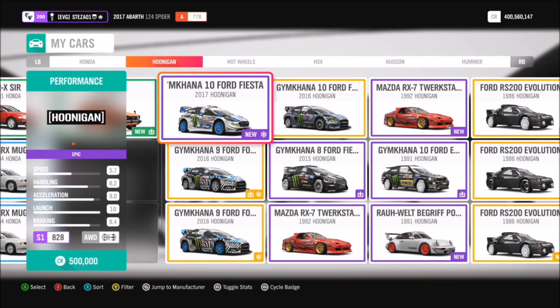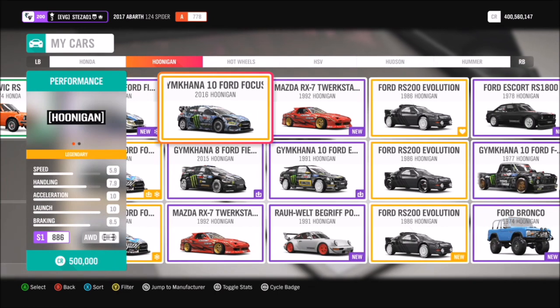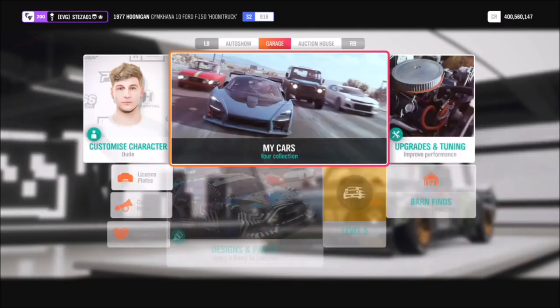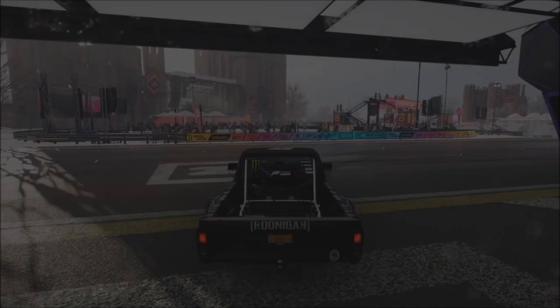If you scroll all the way over into your garage, you will find the category Hoonigan. If you don't own any of them, you can always search in the auction house — there are always some going fairly cheap — or you can have a look in the auto show as well and pick out whichever Hoonigan car you want. I went with the 1977 Gymkhana number 10 Ford F-150 Hoonitruck.